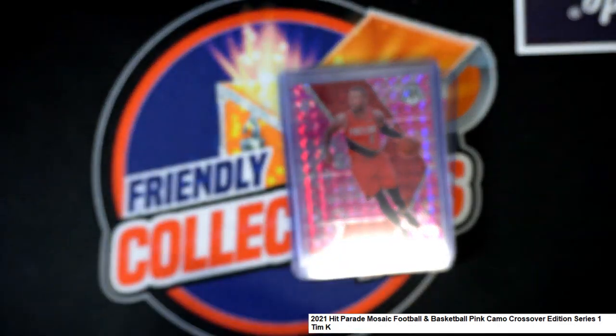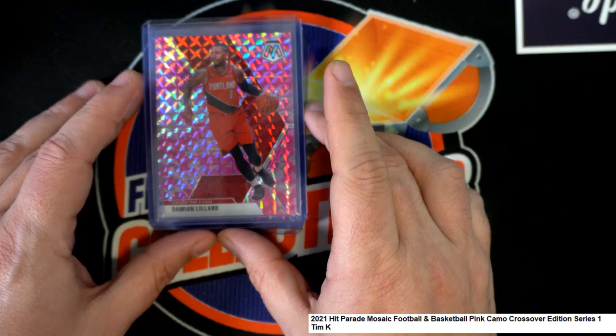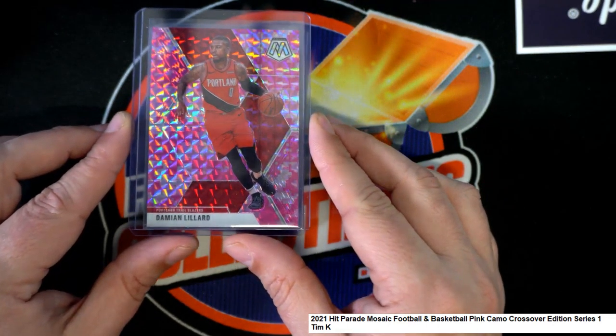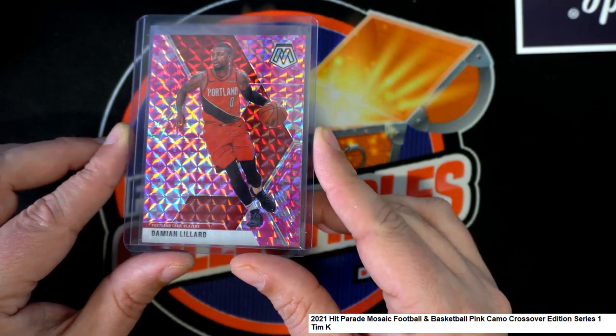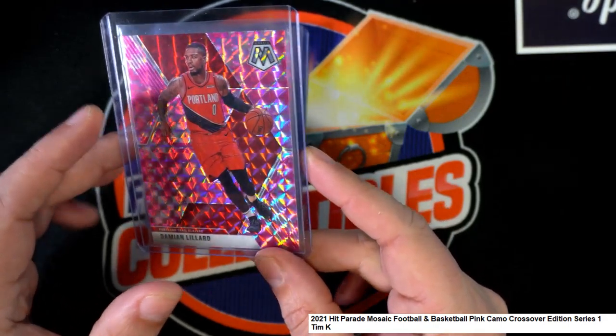These are all parallels of Mosaic. We start things off — Tim K has got every spot in the box. Usually we do a random for divisions between baseball and football, or by those different divisions.